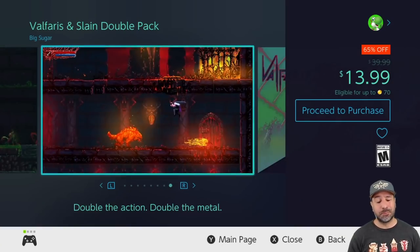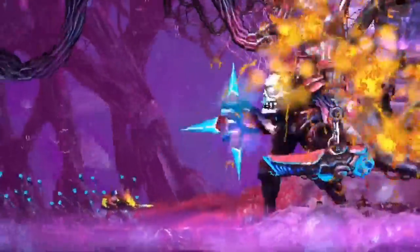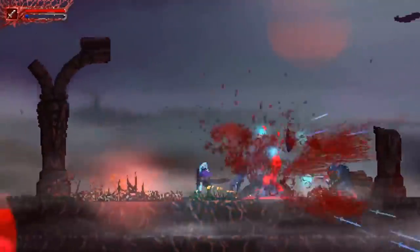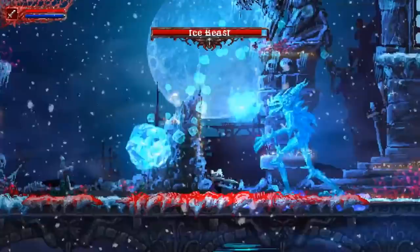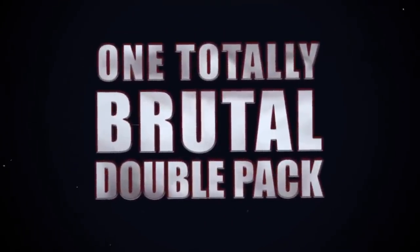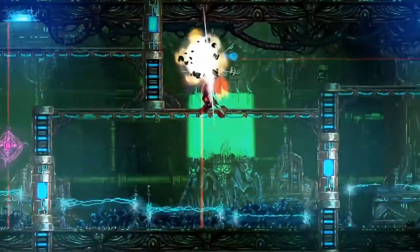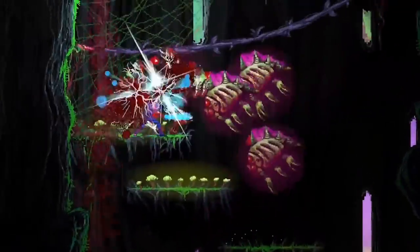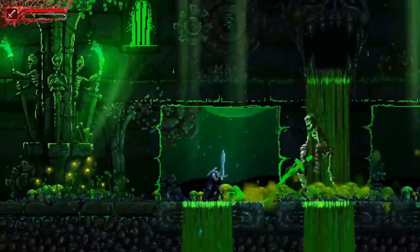Next we have a double pack that I'm pretty much going to mention every time it's on sale — the Valfaris and Slain double pack, back to 65% off for $13.99. If you love hardcore 2D side-scrollers, you've got a great double pack here. Valfaris is a heavily shooting-based 2D side-scroller, and Slain is a melee combat side-scroller — both tough as nails, but with some truly great soundtracks and amazing graphics and gameplay.